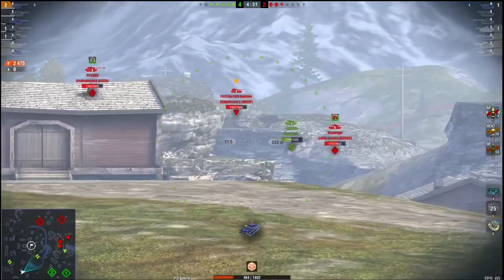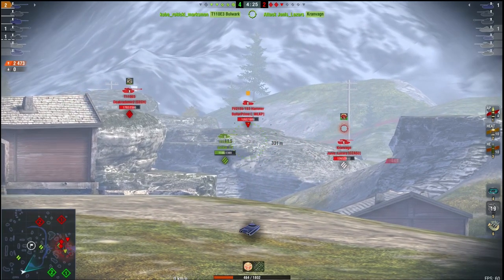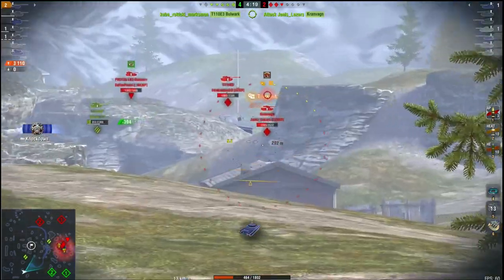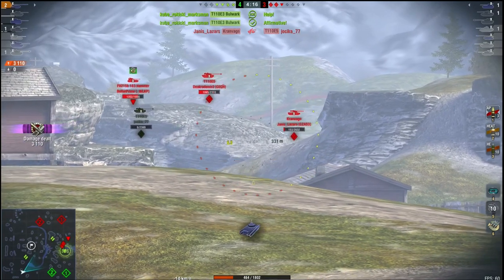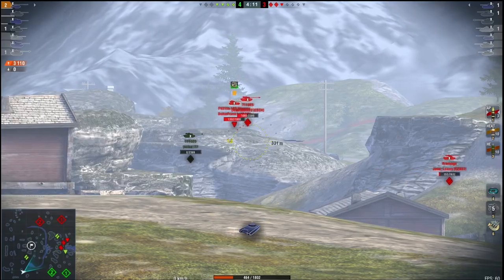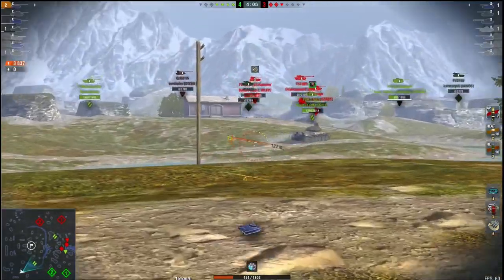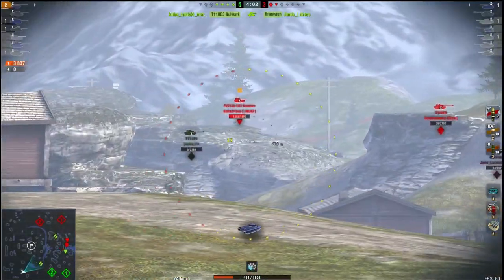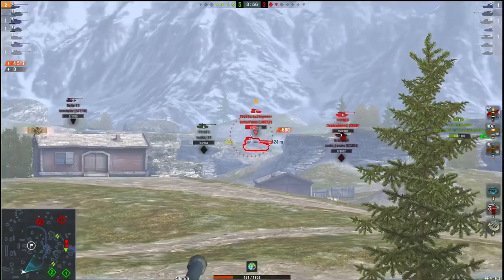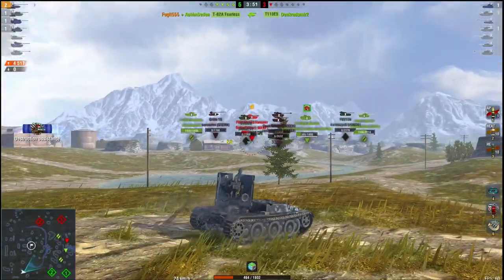Top speed is 50 km/h forwards and 15 km/h backwards, with an average of 36 — pretty decent. It has a beautiful gun, no question. The biggest difference between this and the Waffle Tractor is that the Grille is a lot taller and bigger. The Waffle Tractor is nice and squat, making it a smaller target, whereas the Grille's gun shield is pretty tall and therefore makes a very juicy and inviting target.